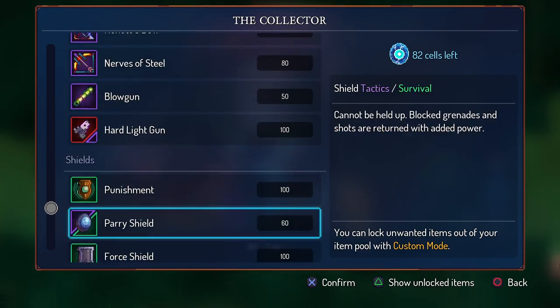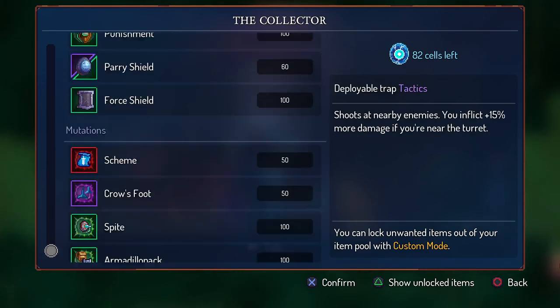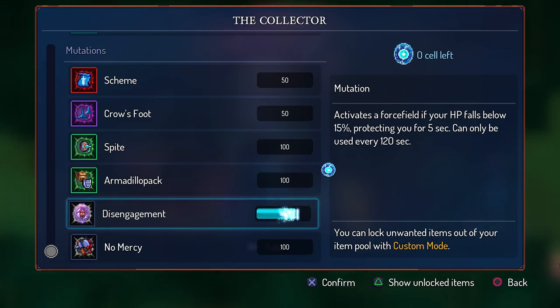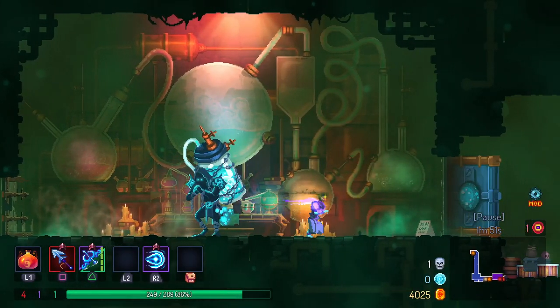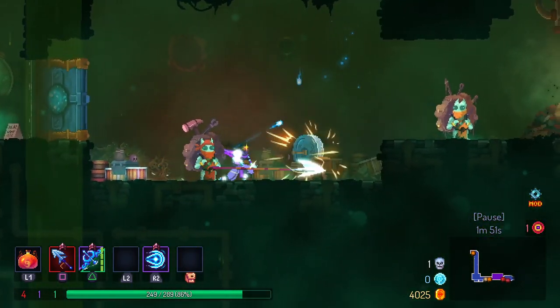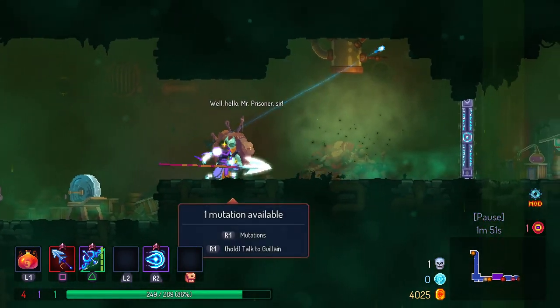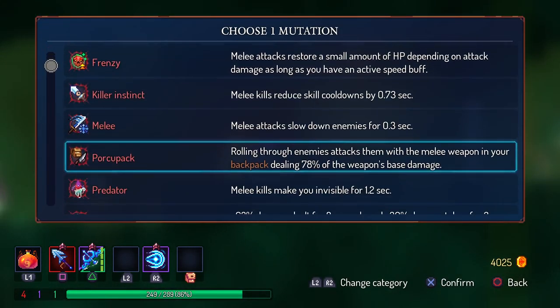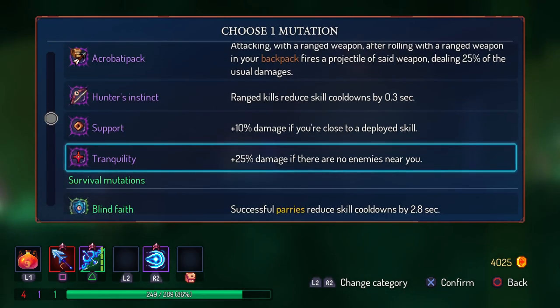As you'll see, we now have a bunch of options: one grenade, two powers, a bunch of melee weapons, a bunch of bows, some shields, and a few mutations. Right now I'm trying to unlock Disengagement — this one activates a force field if your HP falls below 15%, protecting you for five seconds, and can only be used every 120 seconds. I believe I found it in the starting area. This spear seems like it's going to be real good, and I don't think I've unlocked many of these mutations.